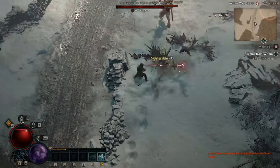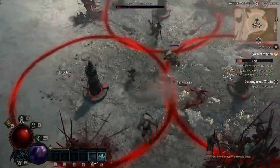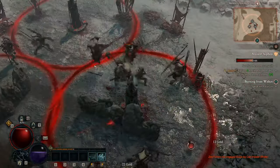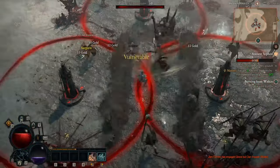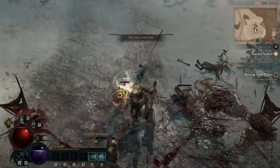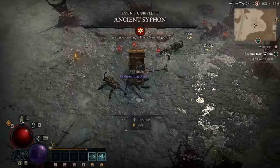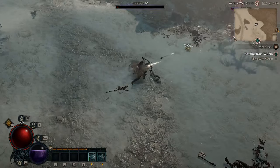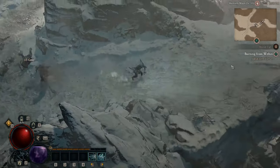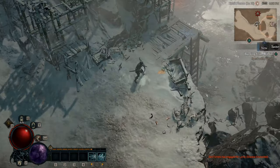Right now I'm following a leveling tutorial — I'll put the link in the description for anyone wanting to do this. Basically we start down here, go back to Kyovashad, then go up to Coredrug Barracks, and then do the other five dungeons on the north side of Kyovashad leading into the northwestern side. Along the way I'm doing any events to get all the XP possible.